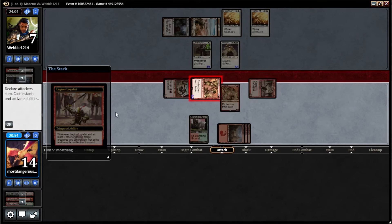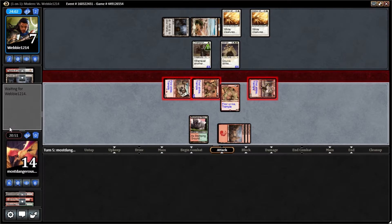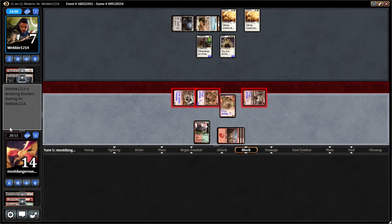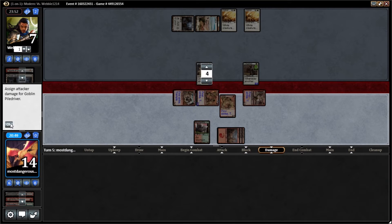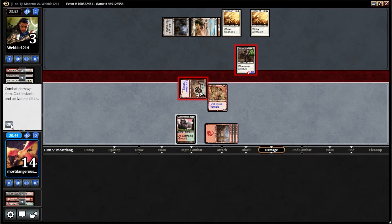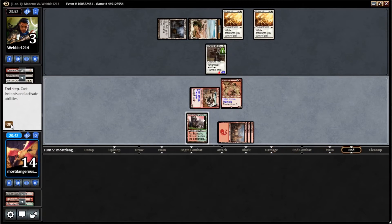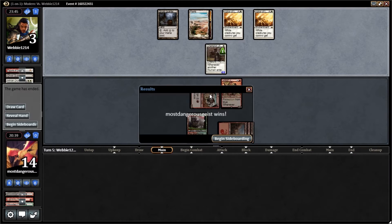The trample from Legion of Loyalist means there's going to be a fair amount of damage coming his way, so he's either going to take three. That was certainly something you can do. So he's dead to any burn spell.